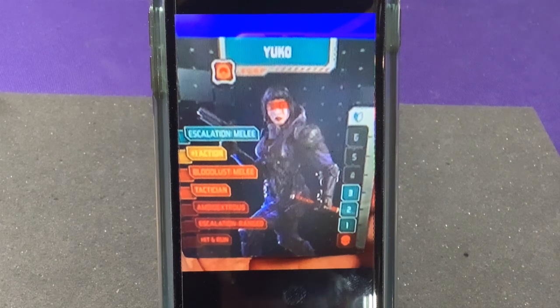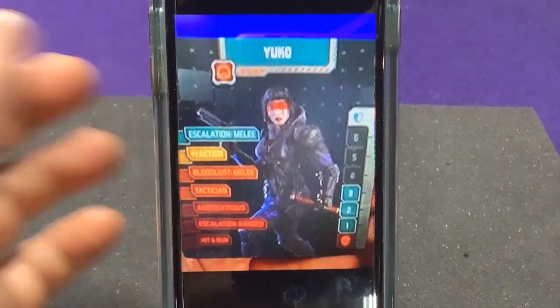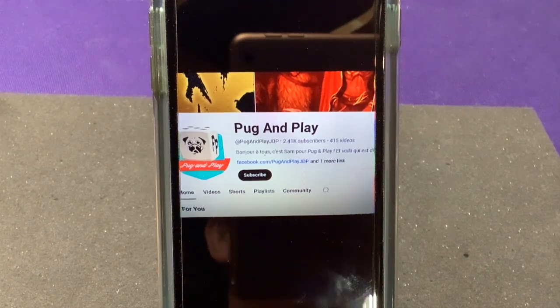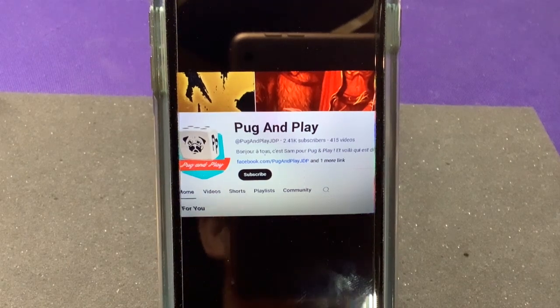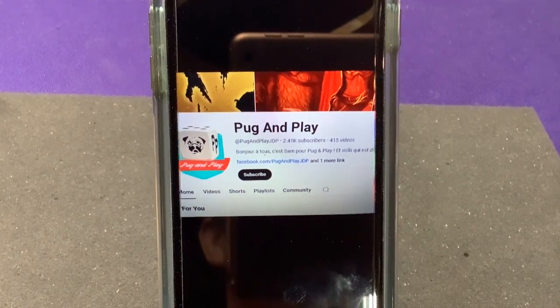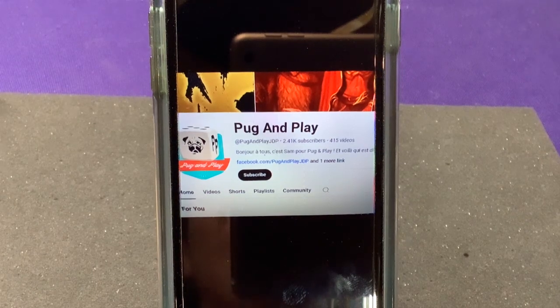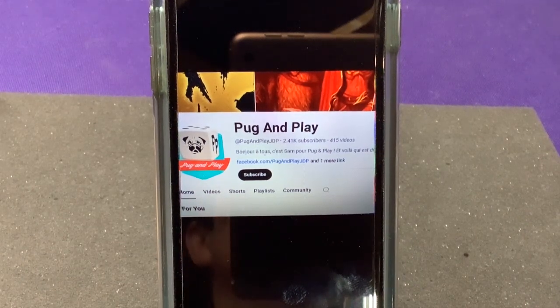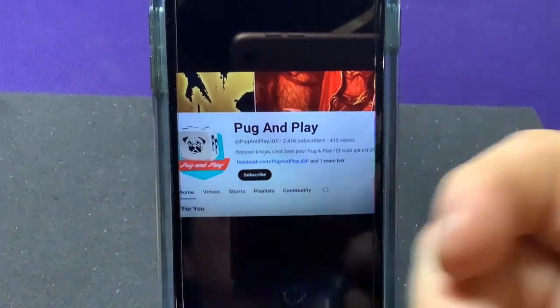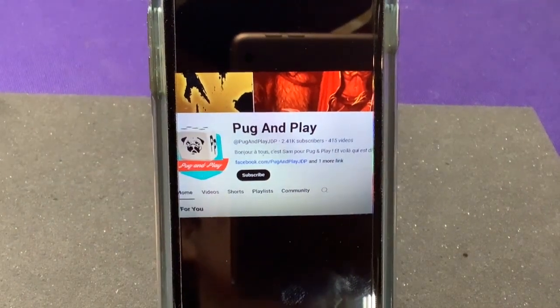It took me a long time to finally find somebody that actually showed this, and this is one reason why I love doing my videos where I show off all the cards and talk about them a little bit. Most people do unboxings for these games — they just pull them up, look at a handful of cards, toss them to the side, and show off the miniatures. So I do want to give a shout-out to Pug and Play. There's a Facebook link — you can look him up on YouTube. This is a French creator. I do not speak French, and this is the only person out of about five videos I checked who actually held the card up so I could at least see what the stuff on her card said. So thanks to that French creator.